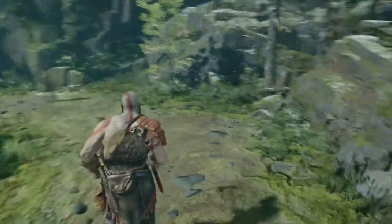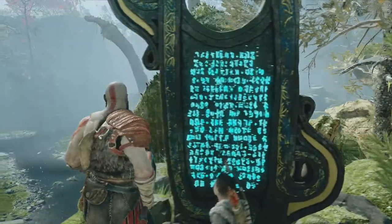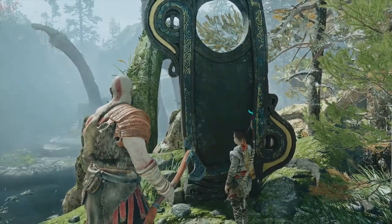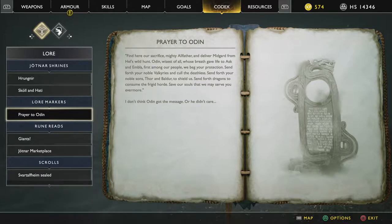The sisters of fate — I don't know if Norse mythology has a similar thing. Apparently they do. 'Find here our sacrifice, mighty All-Father, and deliver Midgard from Hell's Wild Hunt. Odin, wisest of all, whose breath gave life to Ask and Embla, first among our people — we beg your protection. Send forth your noble Valkyries and kill the deathless. Send forth your noble sons Thor and Baldr to shield us. Send forth dragons to consume the frigid horde. Save our souls that we may serve you evermore.'